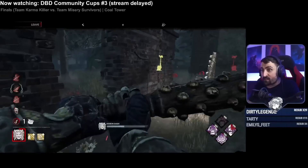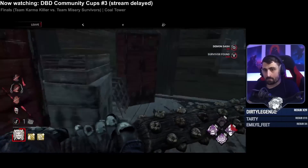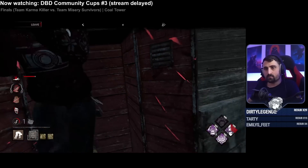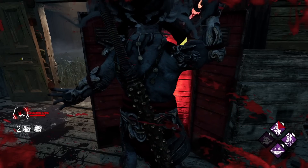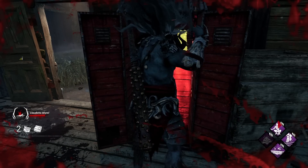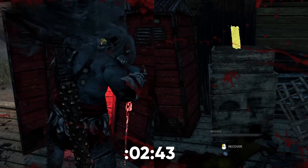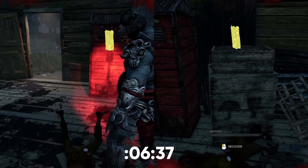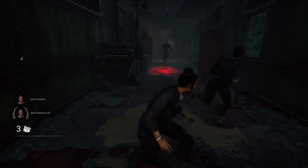Another instance where you might want to use a locker at the last second is if you know the killer is going to 100% leave you on the ground slugged. In this tournament we're watching, the survivor knew the killer would down them and then go for the final gen, so they went into the locker, which forced the killer to spend extra time. Going into a locker, pulling them out, and dropping them takes about an extra 6 seconds, which is a pretty long time for your teammates to finish doing something important.